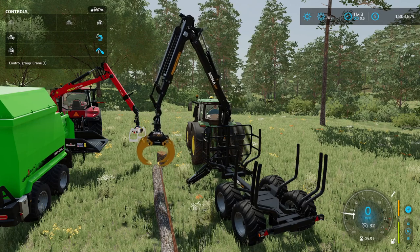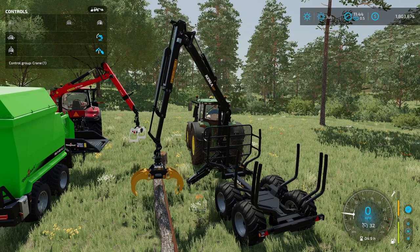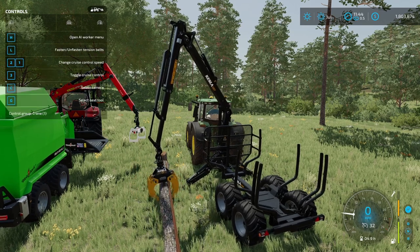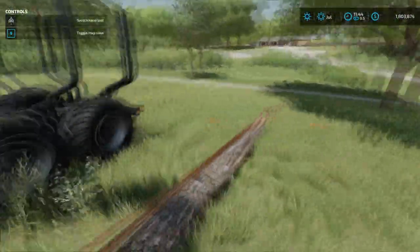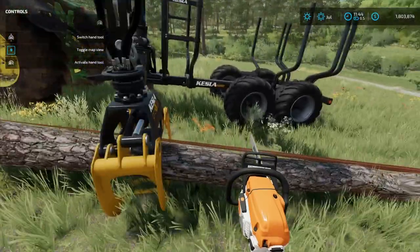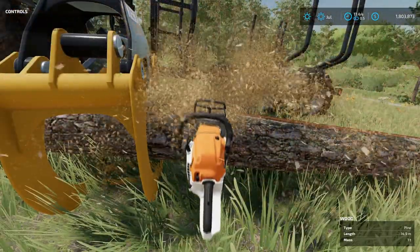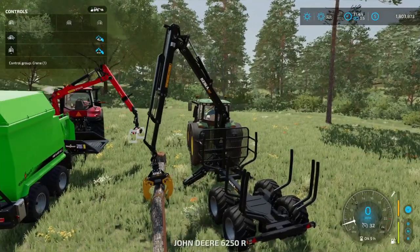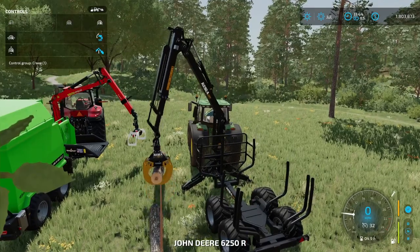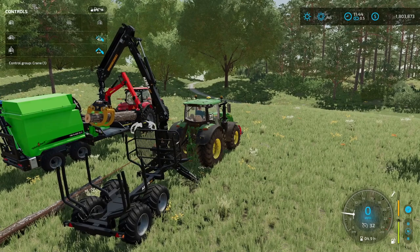On PC, if you hold both mouse buttons you can open the claw and rotate it. Right mouse will lower and raise. Now I won't be able to pick all this up probably because it's very large, so I'm going to cut it a little bit. But again this will be much better than before. You can see forestry still seems to be bugged a bit — this is about two weeks after launch, hopefully they will fix it soon.